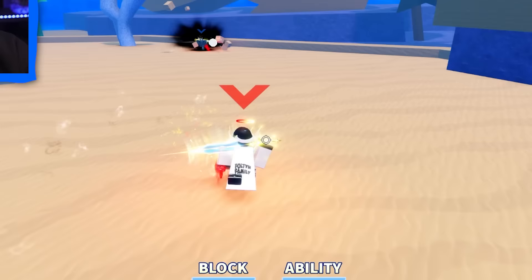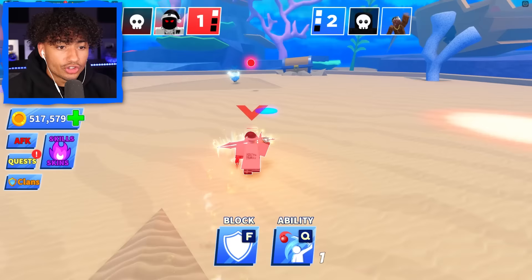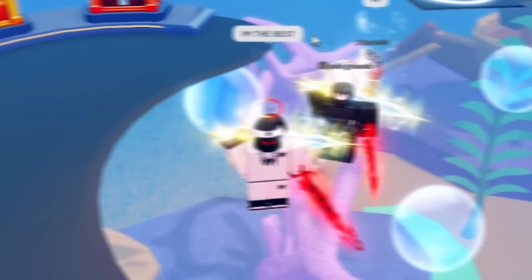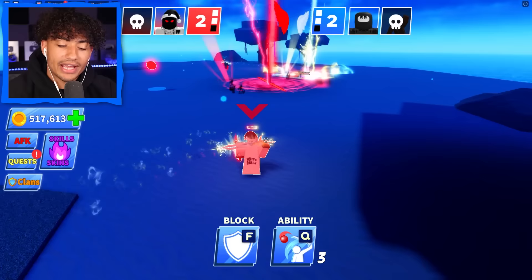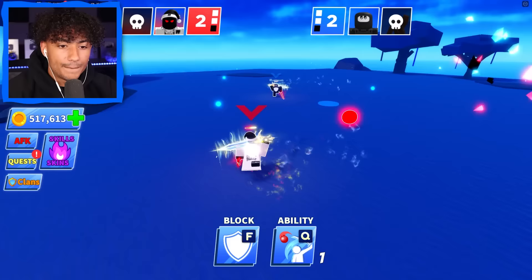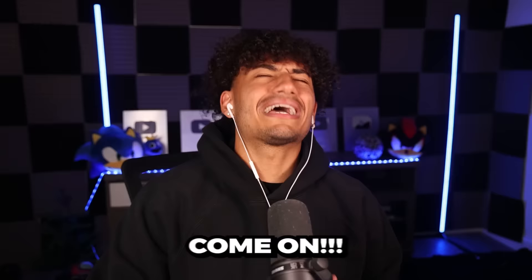Dribble! Oh my gosh, he got singularity again. Yes, let's go — I timed it right. You're dead. Come on, Fulton, you got this. I'm basically 2v1ing. My teammate AFKs and then dips. Dribble — yes, sir, dead. I'm actually 2v1ing. Teammate, don't die — come on, you got this. My teammate dies right off the bat. Yeah, I'm not gonna lie, I don't really like this ability.